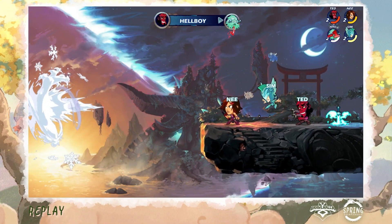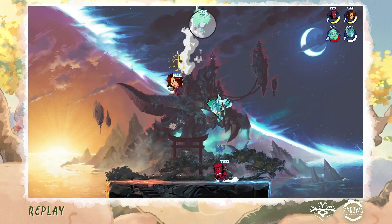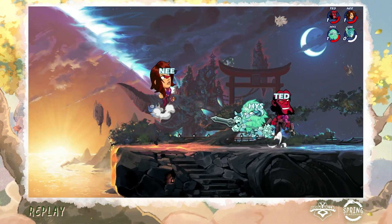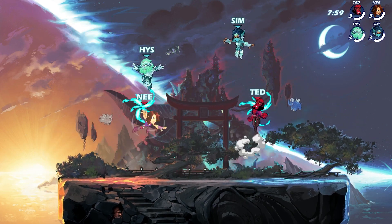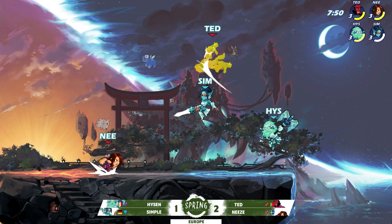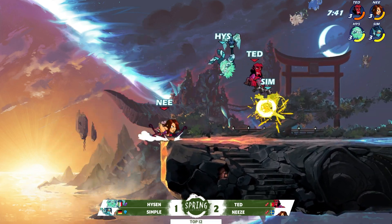That puts Ted and Knees up 2-1 in the set — they're on set point, despite all the predictions — about to knock Heisen and Simple into the elimination side of the bracket. This would be huge. Power rankings: 11 and 20 for Ted and Knees against 5 and 10 for Heisen and Simple. That is a significant difference. Although 10 and 11 is kind of close, but look at Ted coming in at PR number 20 — he's still doing his work. He put out 610 damage, the most in that last game — tons of damage, tons of confirms, those big signatures. And he just meshes so well with Knees. The coverage to deny any dodge on those double blasters recoveries — unreal.